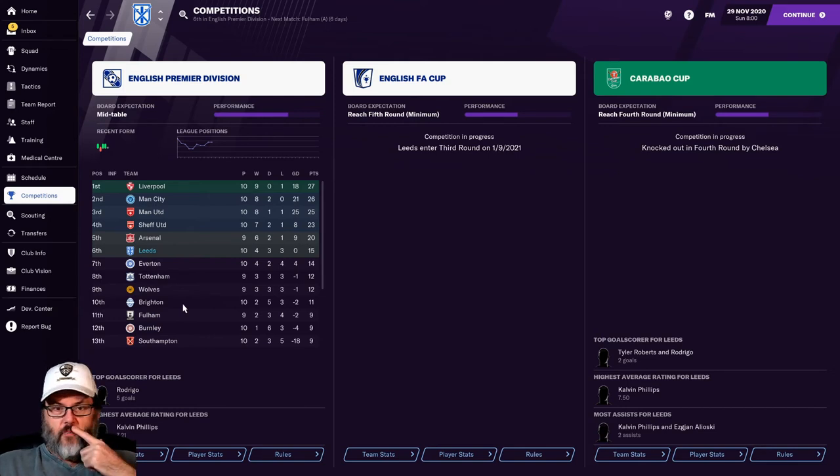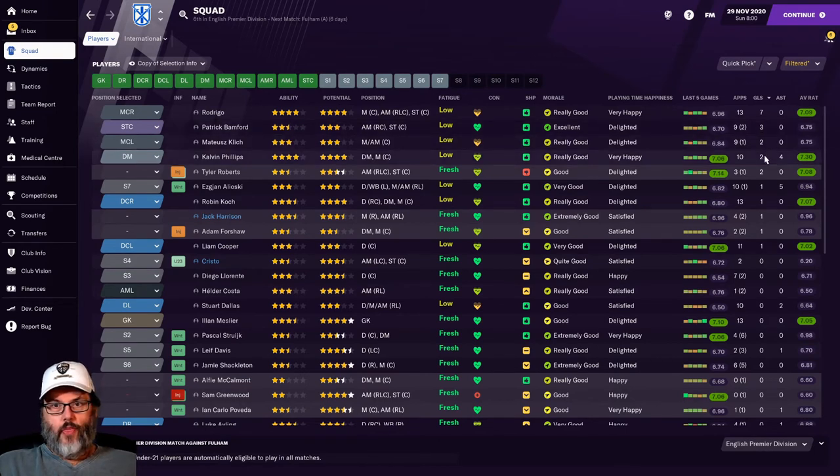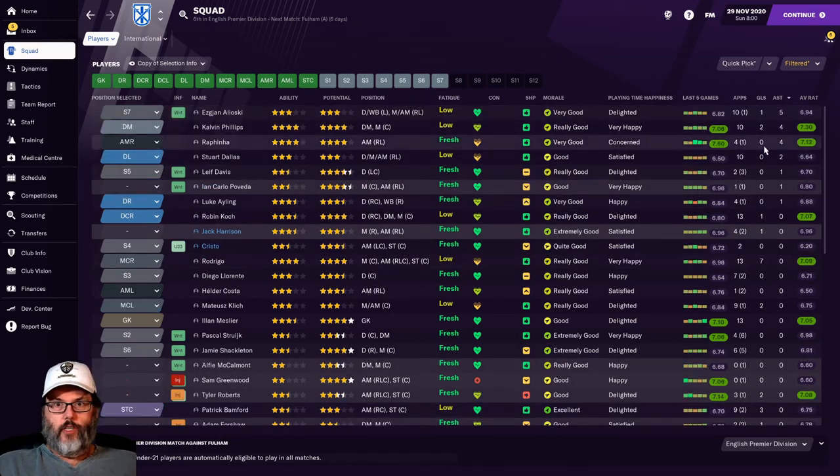Goal leader is Rodrigo with seven, Bamford with three, Klitsch with two, Calvin Phillips has two goals and four assists. Tyler Roberts a pair of goals. Five assists for Elioski, four for Phillips, four for Rafinha — I'm really going to have to get Elioski on the field more often. Harrison has a goal but no assists — he's playing well, average rating 6.94. Christo hasn't gotten much time, only playing at 6.2. Something to look into. Sam Greenwood got hurt, but not for very long.